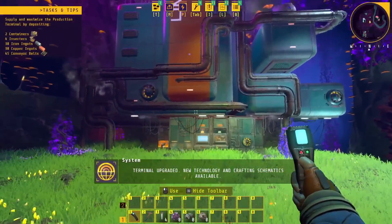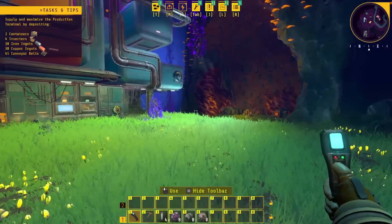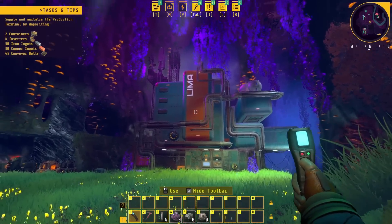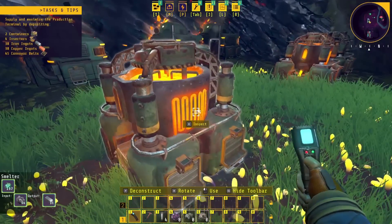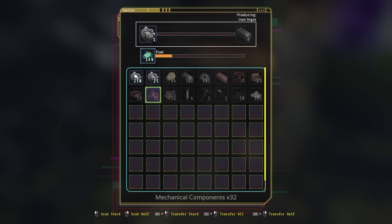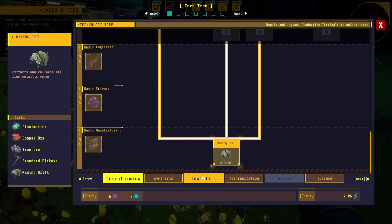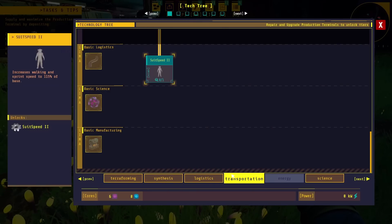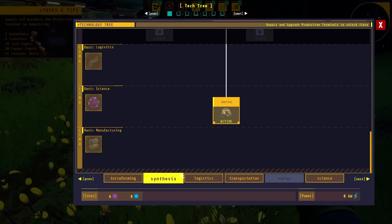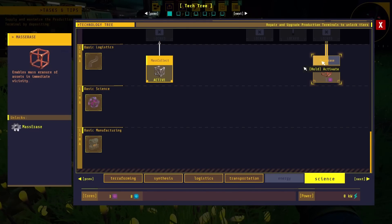Now they want me to make two containers, four inserters, 30 iron ingots, and 30 copper. The thing's coming alive — it's getting louder over there. We can do a little automation now, but we can also just do it manually to save some materials. We do need to unlock some things — we'll probably need some more cores. We have our mining drill and smelter unlocked; we want to get the long inserter, the speed suit, and also the mass collect.